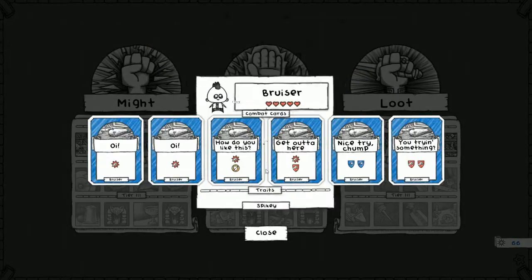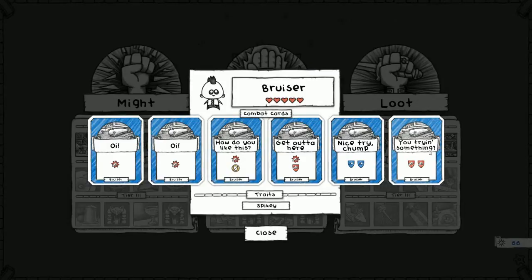Here's the Bruiser - these are all the cards that start in the Bruiser deck. Two physical attacks, one physical that can't be blocked, one physical that also blocks, two magic blocks, and two physical blocks. Not bad. It's got Spiky - when you fully block an attack you deal one damage. So we have three attacks that'll block, and if any of those fully block an opponent's attack, we also deal another damage on top.